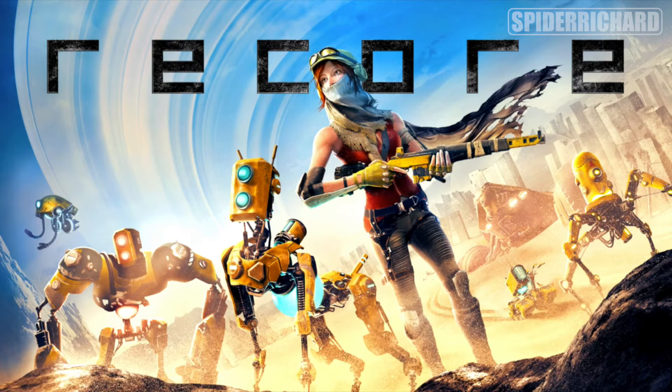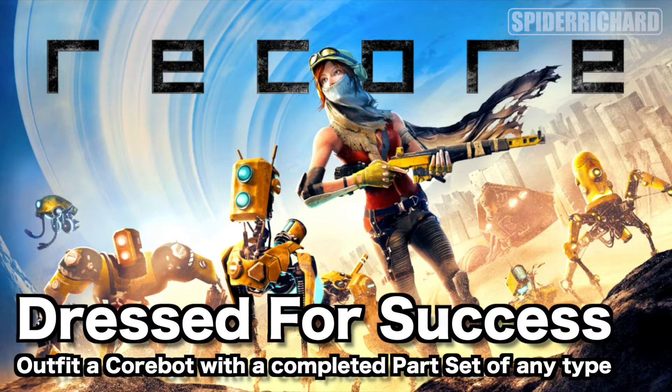Hey guys, what is up? Spider Richard here and today we're doing another Achievement Guide in Reco. Today we're doing the Dressed for Success achievement — outfit a Corbot with a complete set of parts of any type.